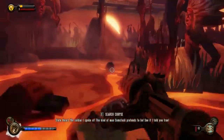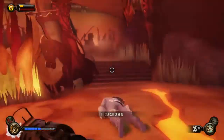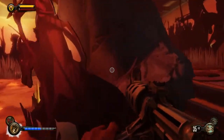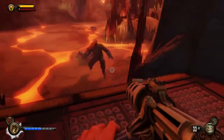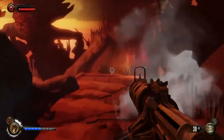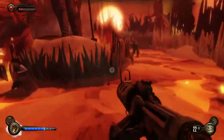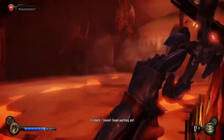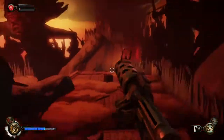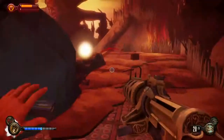That guy has a shotgun - priorities! Make sure you get the shotgun guy first because if he gets close and shoots you, that's a chunk of health that's going to be gone. Shotgun - I'm surrounded, that's not good. All right, forget it, let me use the Bucking Bronco here.